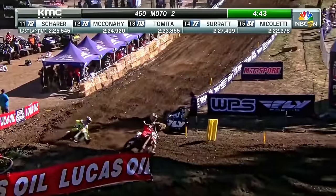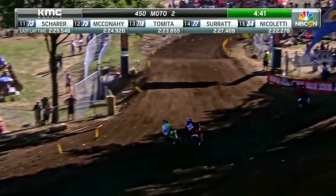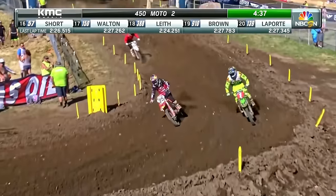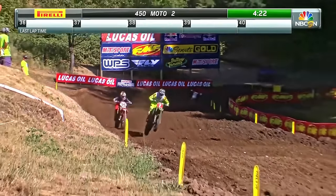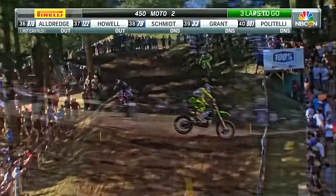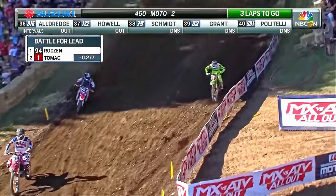Muskan grabs a handful, robbing his forward momentum. Now he tries again. What a corner from Tomac. Muskan is going to take them high. Once again, hold the spot — on the ground, driving forward, not in the air. Muskan outside, trying to get Lapisado. Let them sail it. Big jump down the hill.